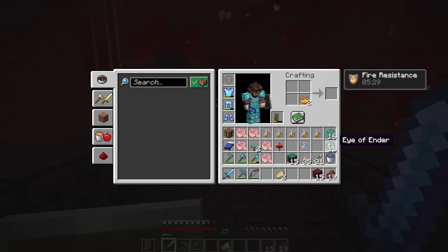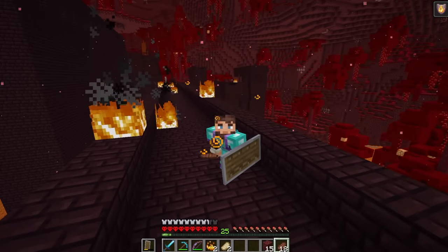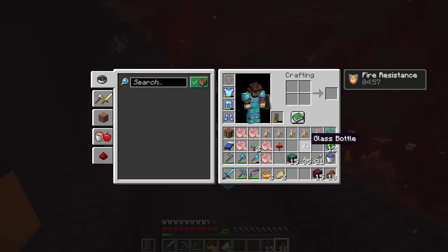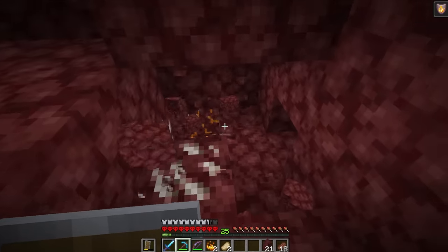Alright, this'll do. Now we have all the eyes of ender we need. The next thing I'm thinking we need - which is probably overkill - is some netherite. Why don't we go look for some ancient debris? Now that we have all these fire resistance potions, we're back at the portal area. I'm thinking if we just dig down here this might be a good spot.